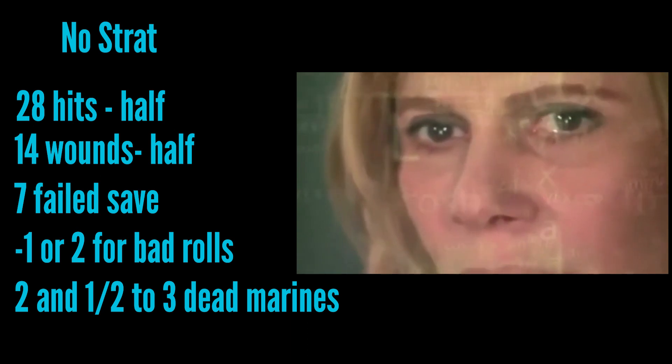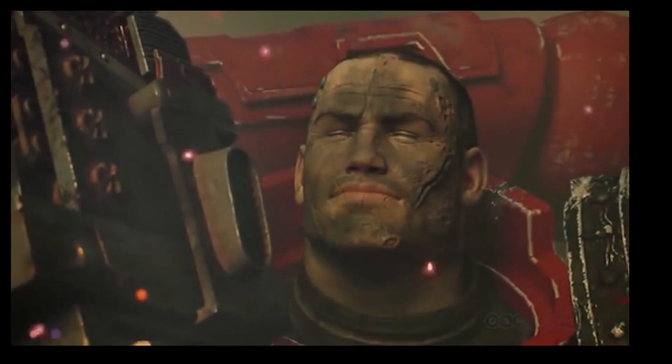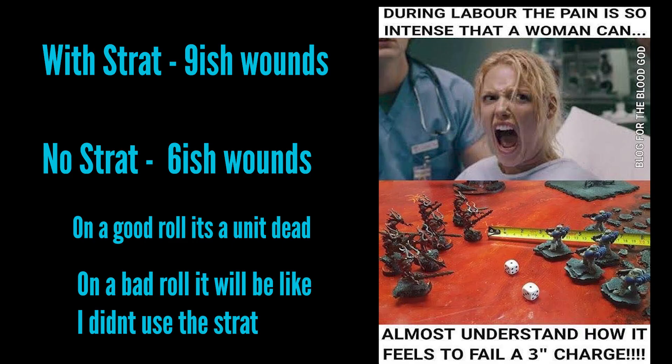Without the stratagem: thirty percent of forty is twelve misses, so twenty-eight hits. Half of twenty-eight on a 4+ to wound is fourteen wounds, and half of those fail saves — seven. So without the stratagem I'm looking at six to seven wounds, and on a bad day only four — about two marines dead. With the stratagem I get nine wounds; without, about six. On a good day the stratagem can wipe the squad; without it I'm looking at two to three kills. I think the stratagem is absolutely worth it.